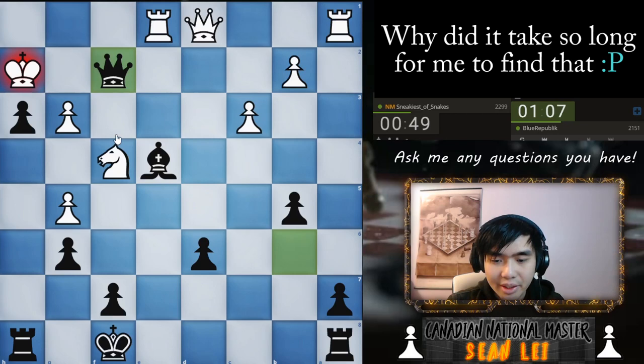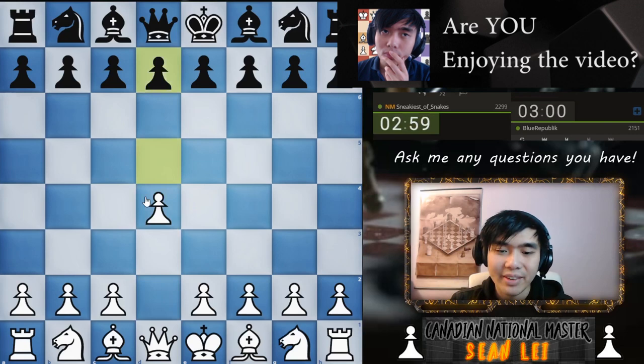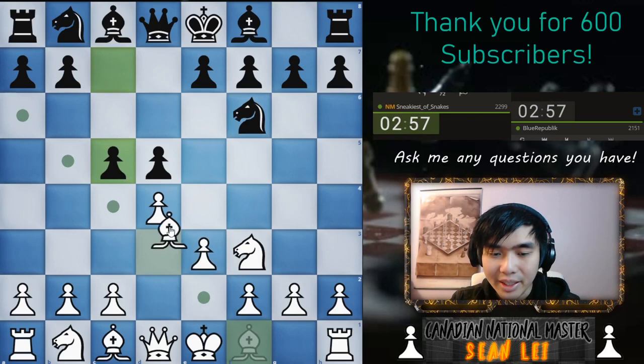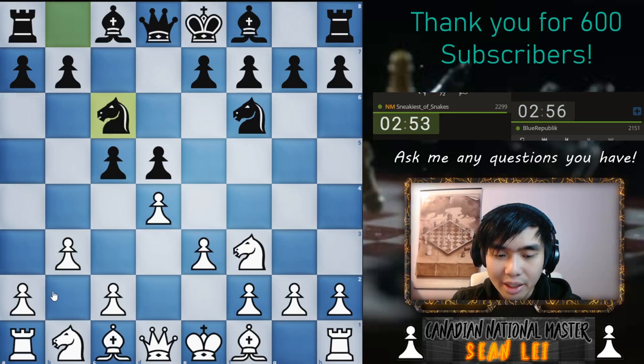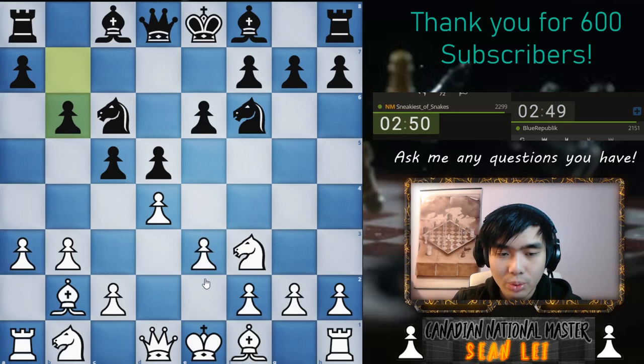So he offers a rematch, so let's just do it for fun and let's play a Colle-Zukertort now. I know you guys love my Colle-Zukertorts. I do like my Colle-Zukertorts as well. So after c5, what I like to do is just play b3 immediately. Now here I like to play bishop b2, put my bishop on a nice diagonal. Let's play a3, stop knight b5 ideas, get my bishop here. Let's play bishop d3. Let's play knight bd2. Let's get my knight to e5.